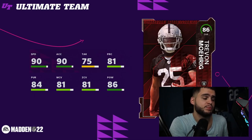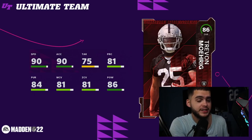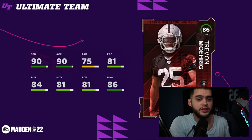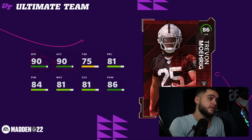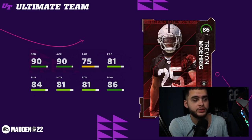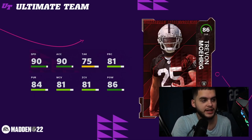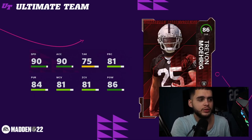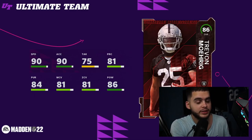81 play recognition which is decent, 84 pursuit which is good, 81 man and 81 zone which is actually amazing. You're usering him, so if you leave him loose that's a good man and zone to start the year, especially if you put him on a tight end or an inside wide receiver. 86 hit power — so you have the speed, accel, and hit power for a user. The tackling could have been at least an 80, but it is what it is. These Rookie Premieres will be auctionable, so you can go pick some of these up, though they could be pretty expensive.